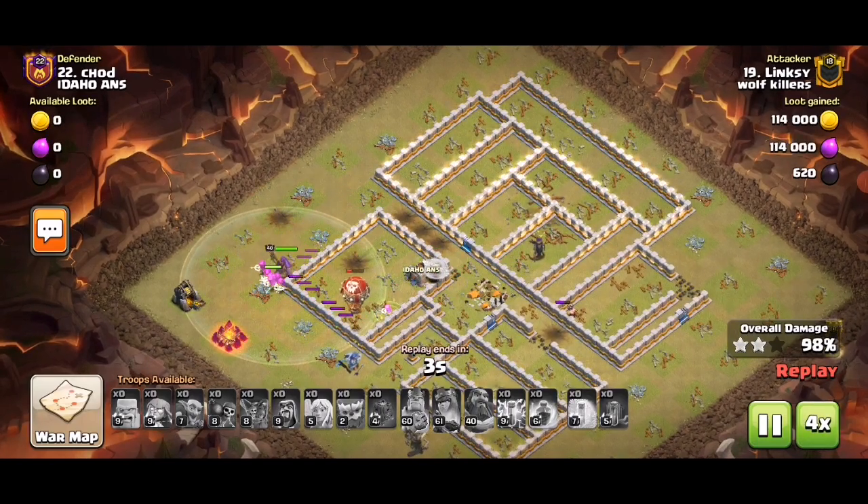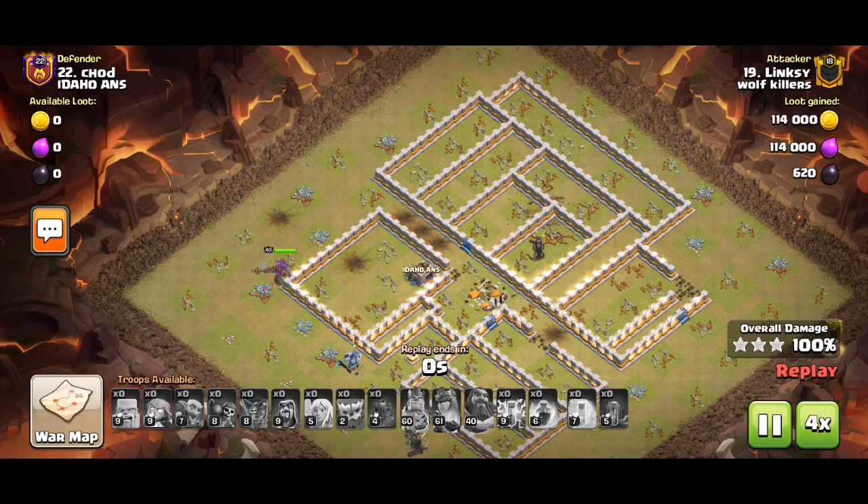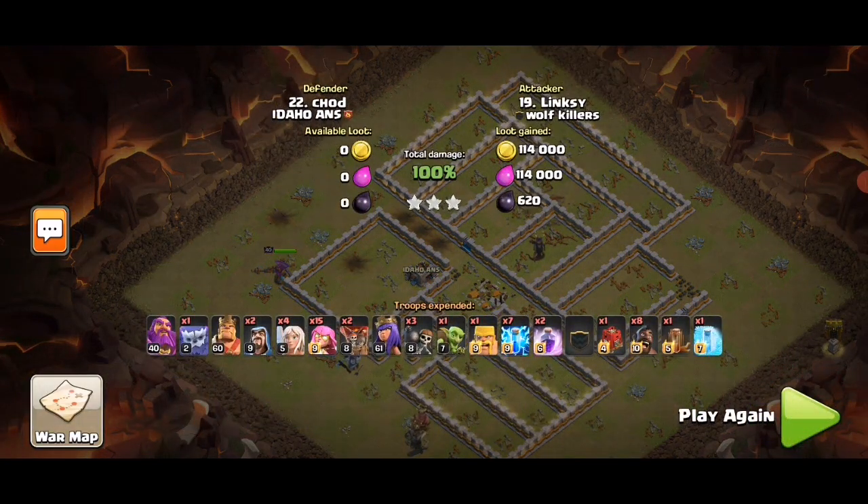What made this a free three-star? Number one: zap-quake value taking out the Eagle and Queen, and some other stuff at the top. Number two: making a funnel with the King and then doing the Warden walk, and putting the siege barracks at three o'clock to further clear that side. You want to make a wide funnel with super archers, otherwise they may walk off easily.